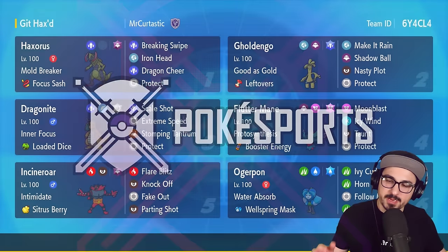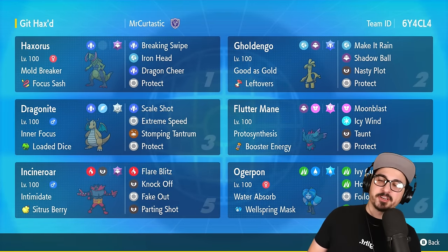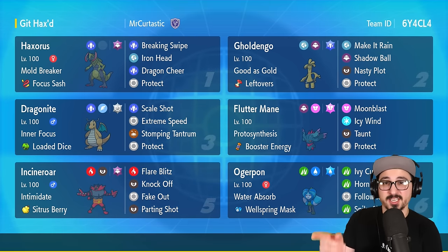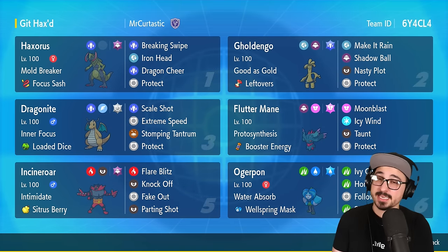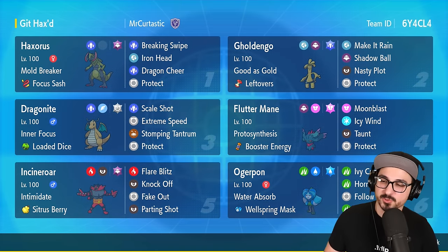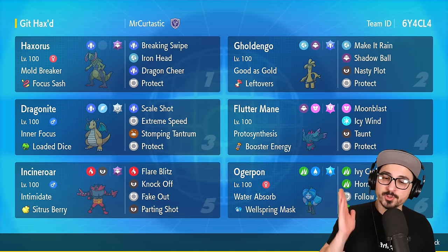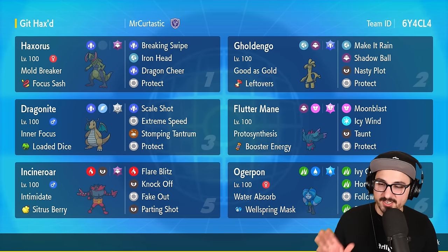Good afternoon PokeSports and welcome to another VGC battle sim regulation video. We're bringing you Haxorus — not just any Haxorus, but a support Haxorus that is here to give us hacks. We have Haxorus with Ghost Tear, with Focus Sash, with Dragon Shear — here to set up our whole team essentially.